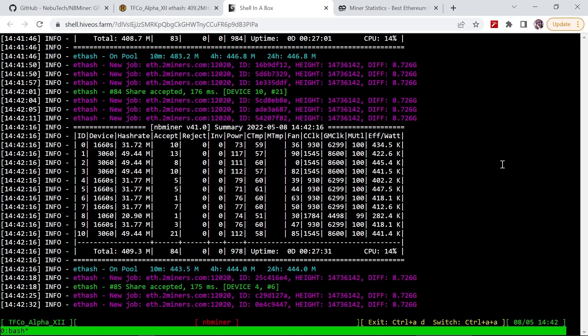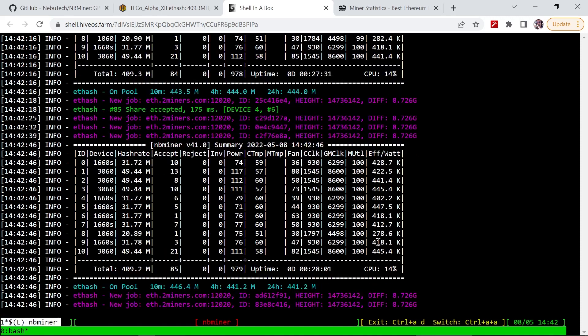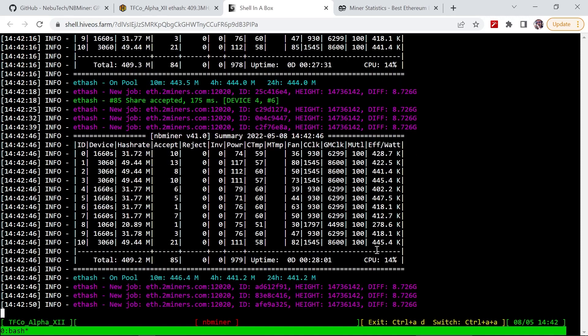Now that we are inside of the miner, you can see I've got my 3060 LHR version 2 GPUs hashing at 49.45 megahashes per second, and I'm getting an efficiency of about 445 to 418 megahashes per second across the rig.